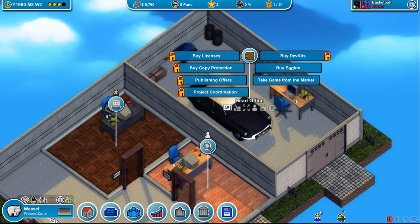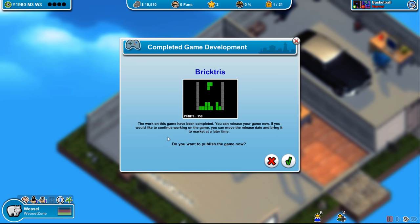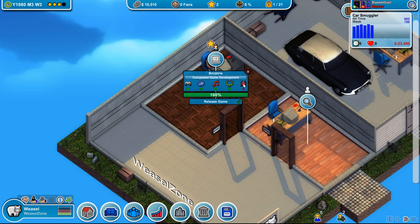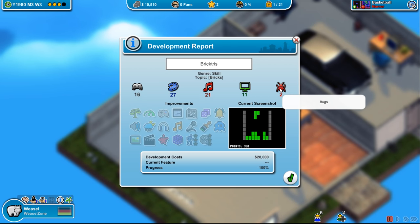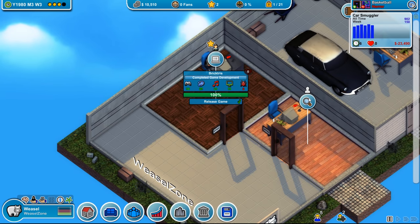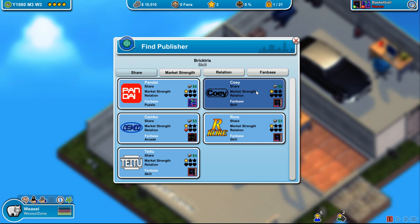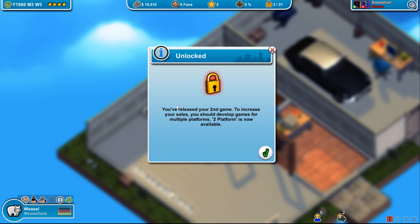This is basically our head office — here you can buy engines if you had the money, develop engines eventually, and sell them for percentages, which is really nice. But right now, could we please fix those bugs? There are still two bugs. I guess we're not removing them — let's find the publisher. Skill-based: Koei gives us $6 per sale. We released our second game and can now buy dev kits to develop on other platforms.